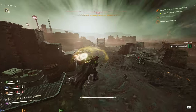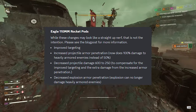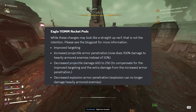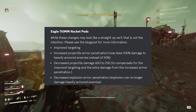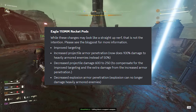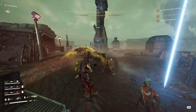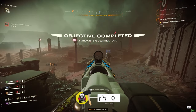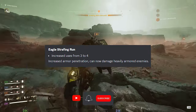The Eagle 110mm rocket pods — while these changes may look like a straight-up nerf, that is not the intention. They get improved targeting, increased projectile armor penetration, and now deal 100 damage to heavily armored enemies instead of 50. Projectile damage is decreased from 600 to 250 to compensate for improved targeting and increased AP. Explosion AP is decreased and can no longer damage heavily armored enemies. Net result: it now does 100 damage to heavily armored targets instead of 50, so with improved target acquisition it might be even better.